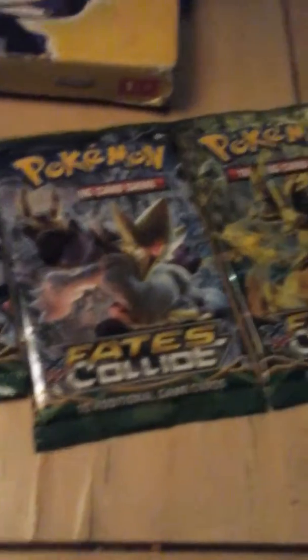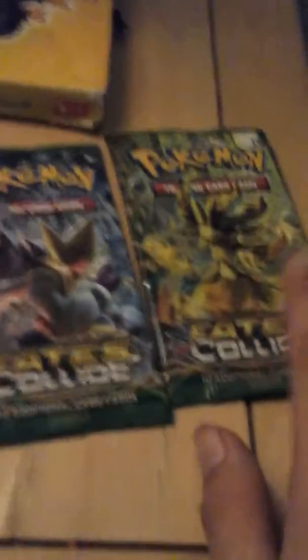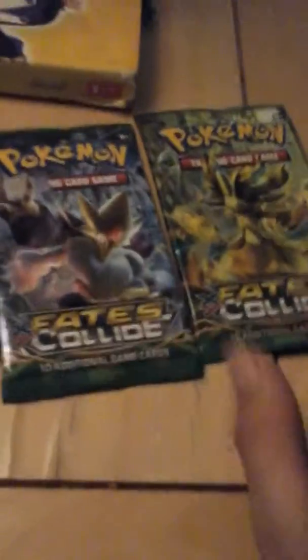I'll show you all my pins when I'm done with a lot of them. So here are the three packs: we got a Delphox, Alakazam, and Zygarde 100% form. We'll start from here.